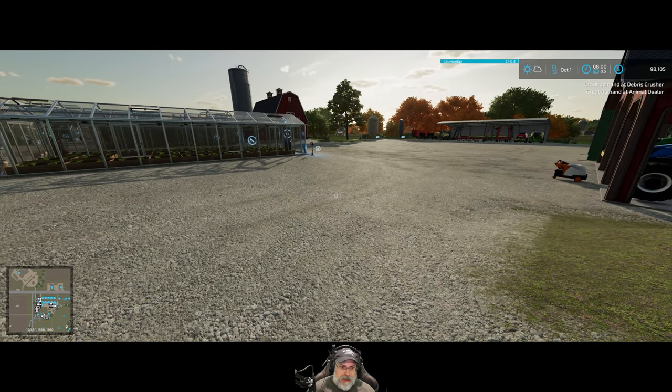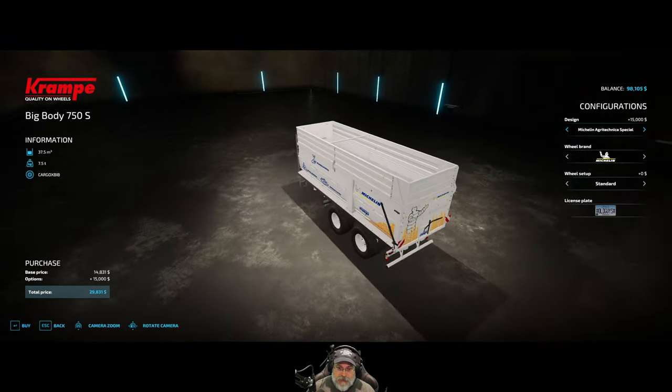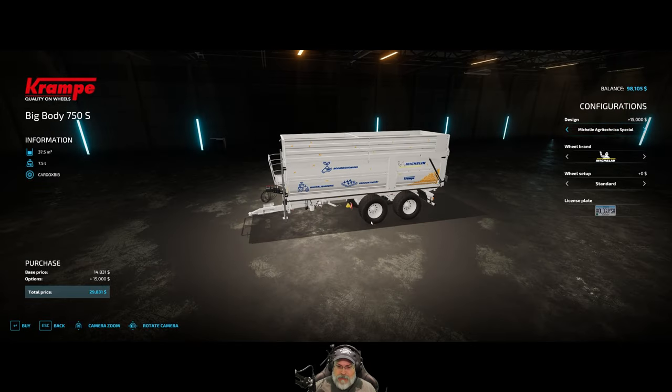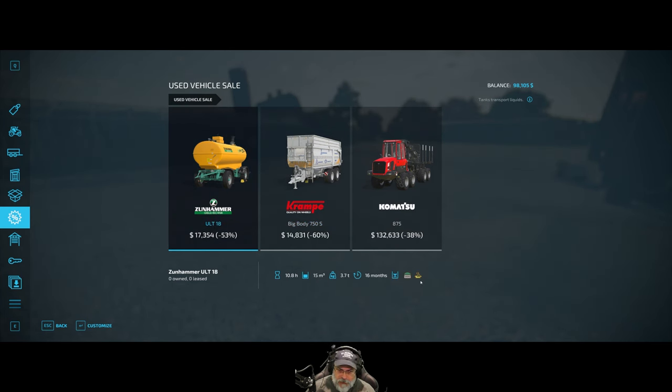Let's take a look at the sales. That's a nice trailer too - it's one of the smaller trailers but it doesn't have one of those stupid dollies on it. We don't really need it though - we've got the Strautmann trailers and we just bought that Krampe. This one is for slurry and digestate but it's only 15,000 liters. We don't need a forwarder for logging either.